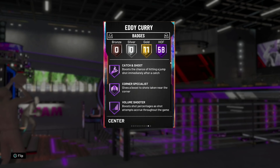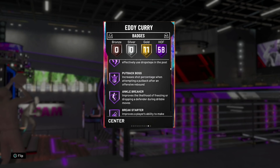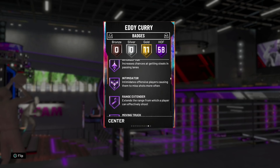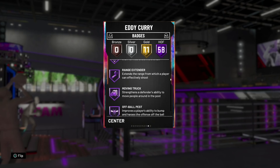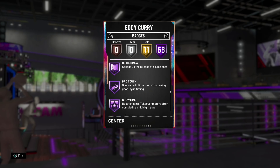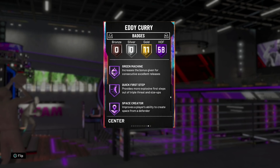So Eddie Curry — 58 Hall of Fame badges. He has got Drop Stepper, Ankle Breaker, Lopsided Finisher, Clamps, Heart Crusher, Intimidator, Interceptor. He's also got Range Extender and Quick Draw at Hall of Fame as well. He's 69 of 75 total badges, with Downhill, Handles for Days, Quick First Step, Tight Handles, and Unpluckable among his gold badges.